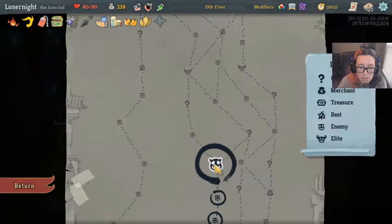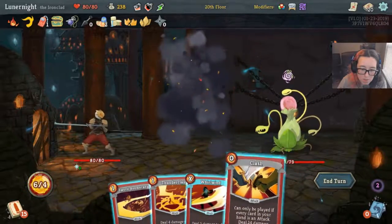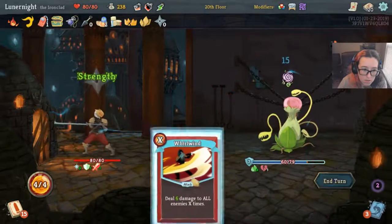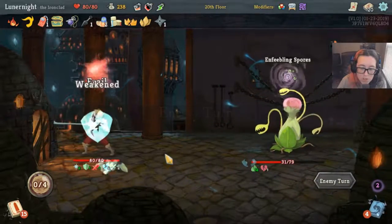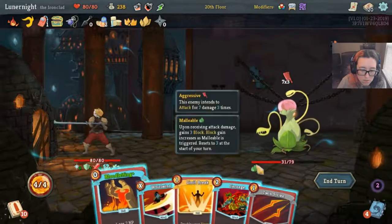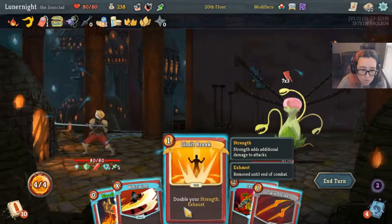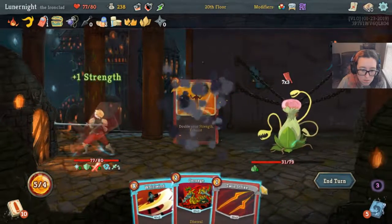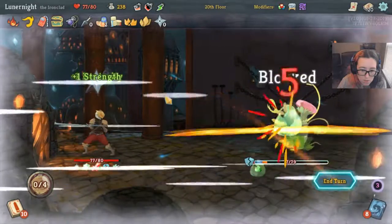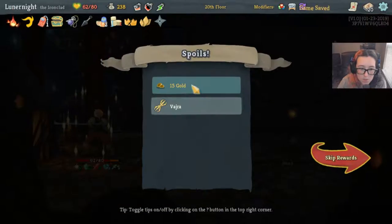Hey, got a Shuriken! Jelly Plant — can't say I'm happy to see you, but not unhappy either. What you gonna do to me? 16 damage. I'm gonna take some damage here — and so are you. Pyra!